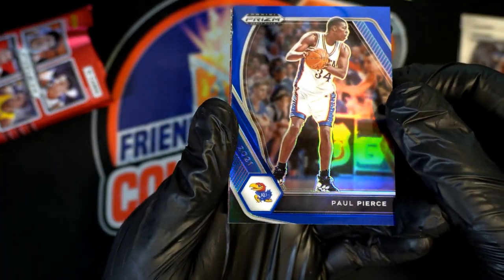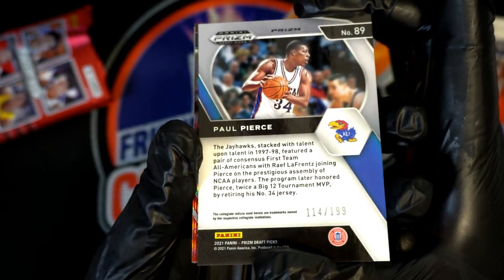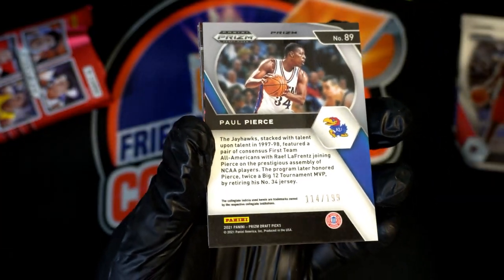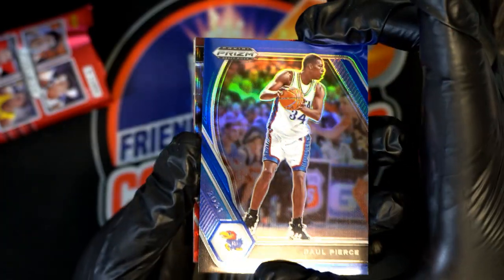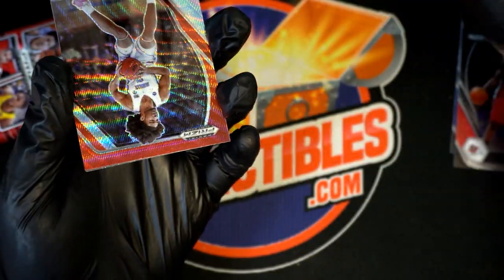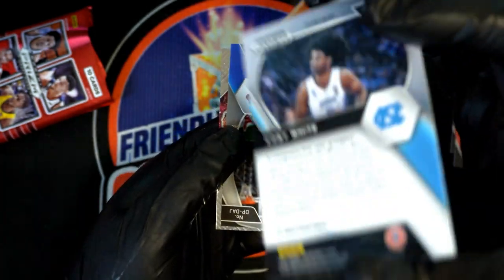Here is a Paul Pierce blue — number two, numbered 114 out of 199. Paul Pierce. Kobe White, Red Wave Prism. The Red Waves are numbered — that's a nice Kobe White.